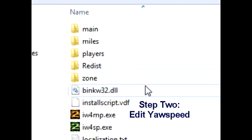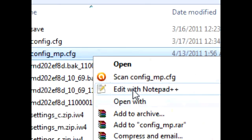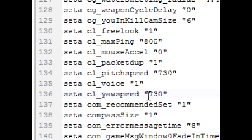Step 2: find your Modern Warfare 2 installed directory. You can do this in other Call of Duty games as well. Find your Players folder and pop in there. Open your Config Multiplayer file and edit it. Search for Yaw Speed — you'll find CL Yaw Speed. It should say 140. Change it to 730.